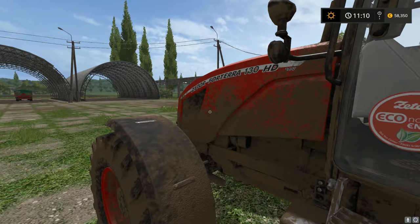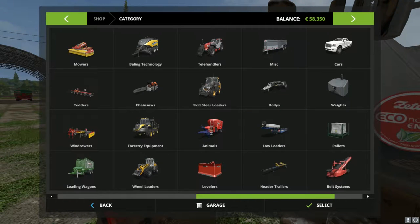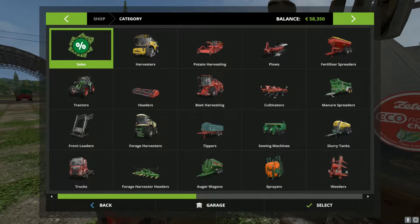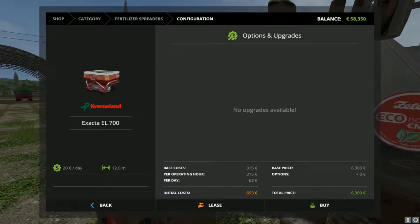Looking at the store here, there are no sales. We probably should get a sprayer of some sort to fertilize our crops. Looking at spreaders, we could do a spreader - there's this Nerv Land spreader for fairly cheap. There's also one with twice the working capacity, but this Nerv Land should suit our purposes. We'll go ahead and select that and buy that.